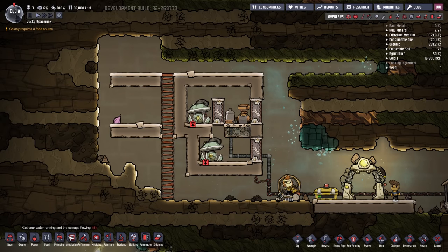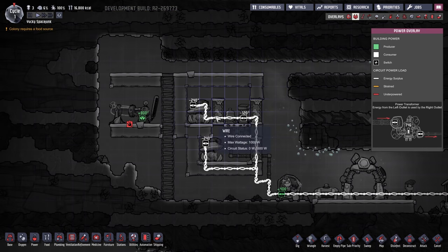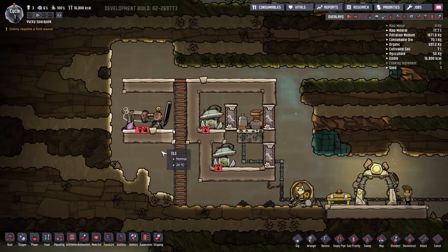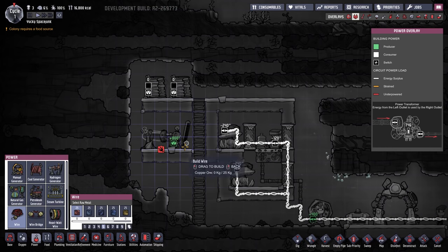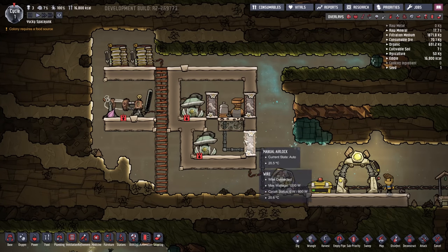Outside of our oxygen production room, we'll place a hydrogen generator and some batteries to produce and store the excess power. This generator outputs 800 watts of power, and our total consumption inside is only 600 watts. So when the generator is running, we'll produce a little bit of excess. To store that excess, I'm using two large batteries. That ensures that when the hydrogen generator isn't running, we'll continue to have stored power to feed back into the system once we've removed the manual generator.